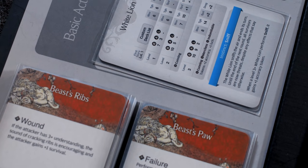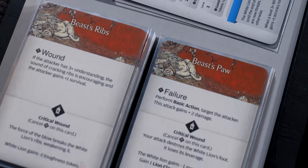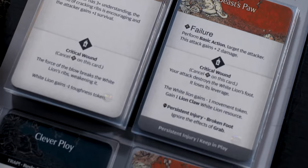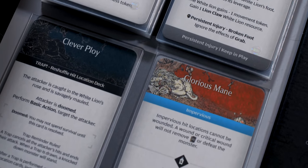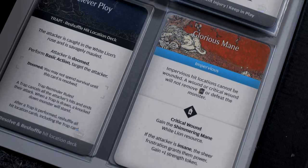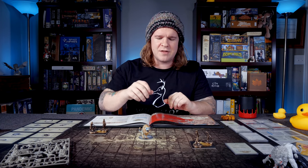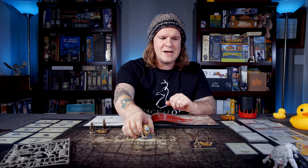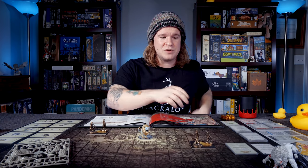We'll talk about how these resources pair with your overall game strategy and what items you can get. And then lastly, we're going to talk about the hunt events — the things that can happen to you over the course of the story. I'm saving that for last, because out of everything, that's the thing I'd like to spoil the least. So if you're staying tuned for that, it means you've already dipped into Kingdom Death and played through the White Lion.